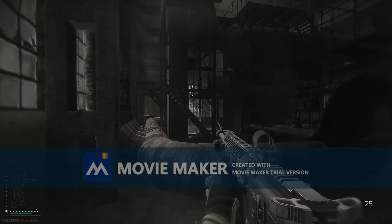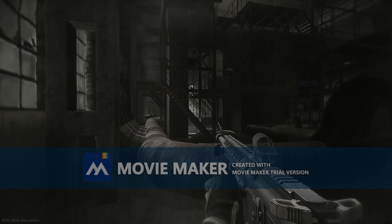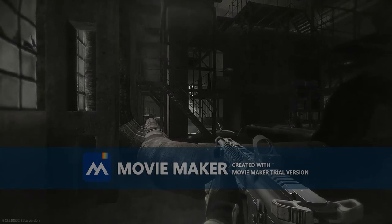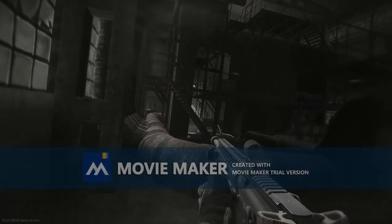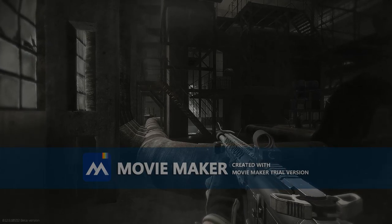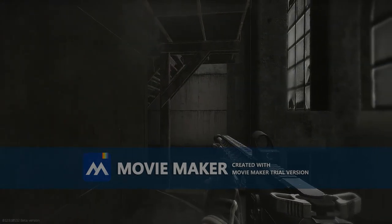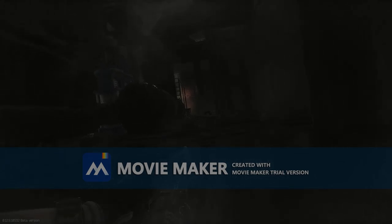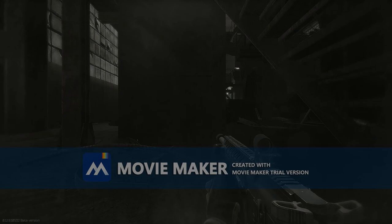To check mag, you hold left D-pad up and hold X. Check chamber would be right bumper and X. Now lean would be right bumper, lean left is left bumper. For smooth lean, you hold D-pad up and press left bumper and right bumper for the other way — same as when you're prone. To go prone, you hold B and then hold D-pad up. Left bumper.